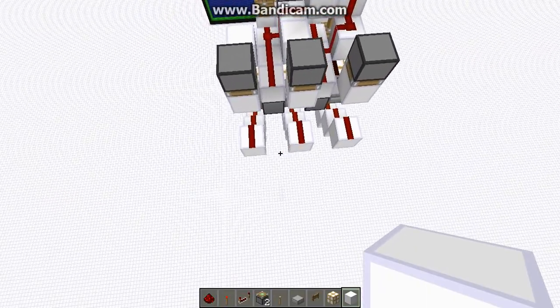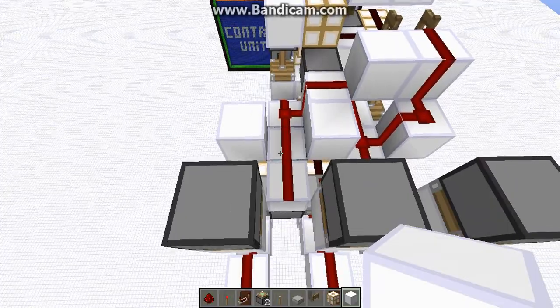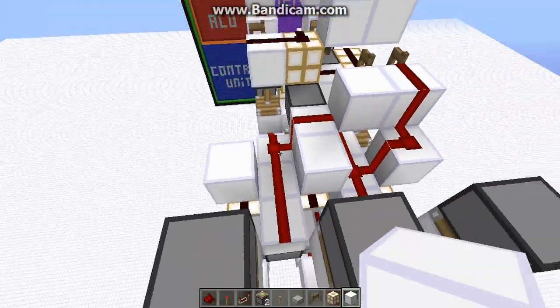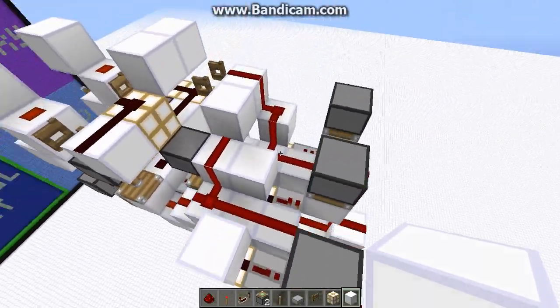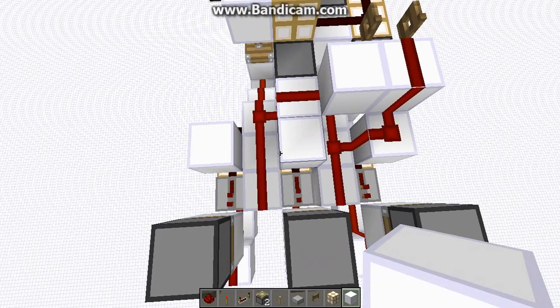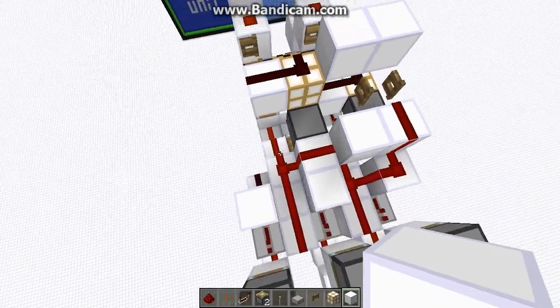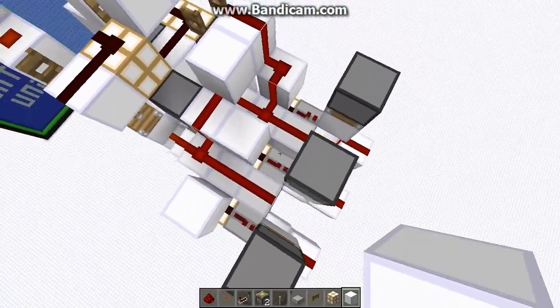Now here comes the real challenge: how do we power the pistons? This is a really tricky part of building the entire adder. The solution I came up with was identical to the one Hink came up with — and pretty much everyone else I know who's tried to build an adder like this. If you come up with a different way of doing this, I'd be quite interested to see how.